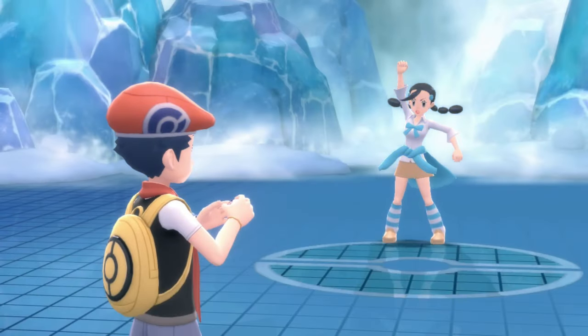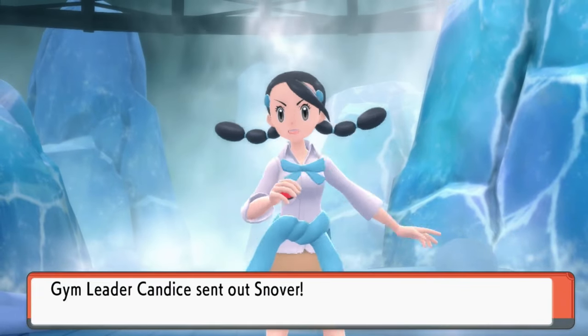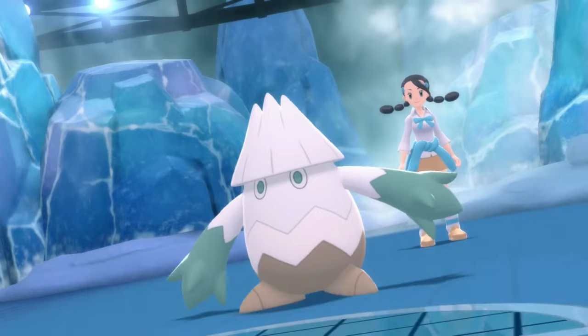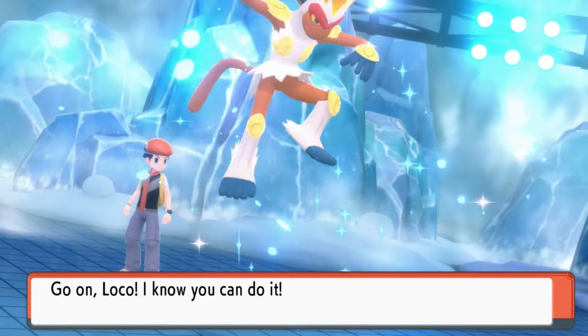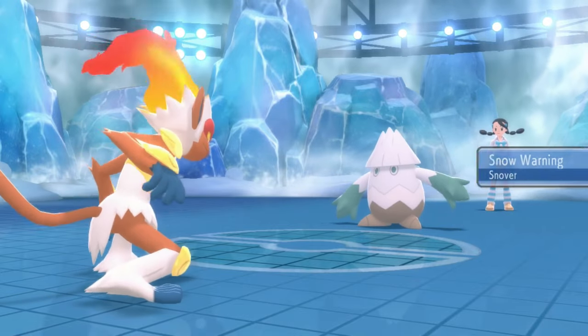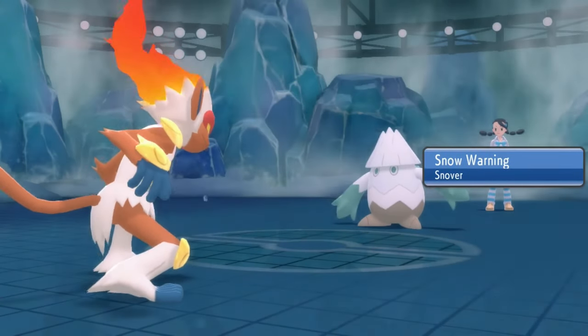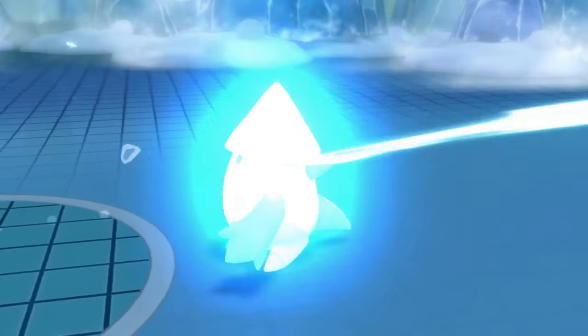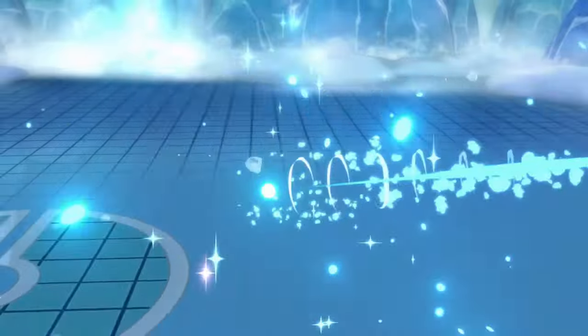Candice time! Candice typically has a Medicham with Pure Power, which means it can do a lot of damage even if intimidated by my Gyarados. I was extremely nervous, however I gave Loco the Metronome item — meaning every time it uses Flamethrower, it deals more damage if I keep using that move in succession. So what did I do? I swept her team just using Flamethrower.